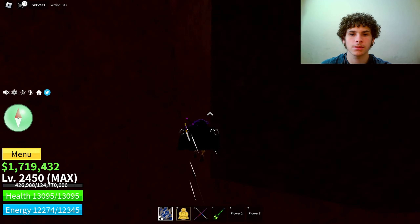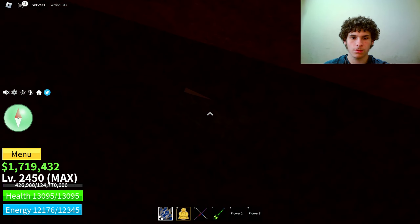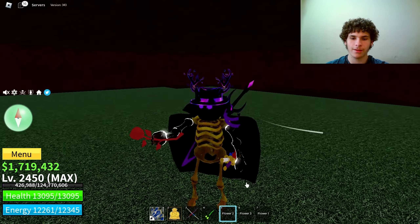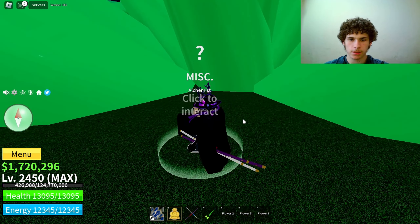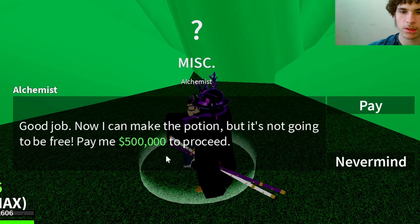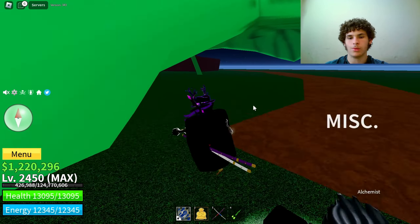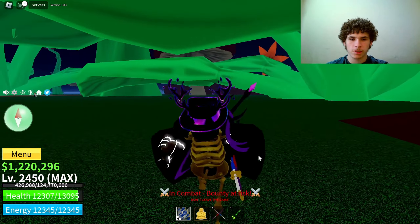First location for the red flower was said to be near the stairs, but it's not here. Next location is by the mansion — no red flower there either. The third location is near the marine — and it's right here! We got the red flower. Now for the yellow flower — we just kill some random NPCs. Just like that, we now have the red flower and the yellow flower.